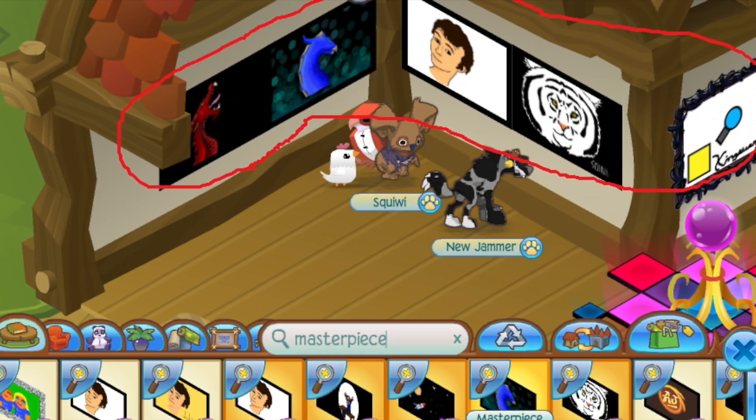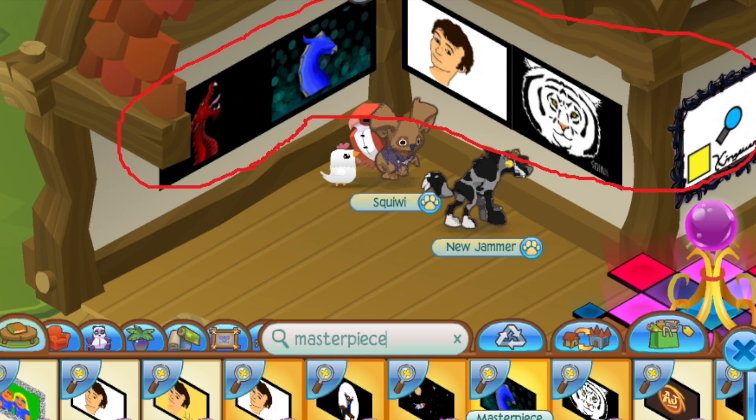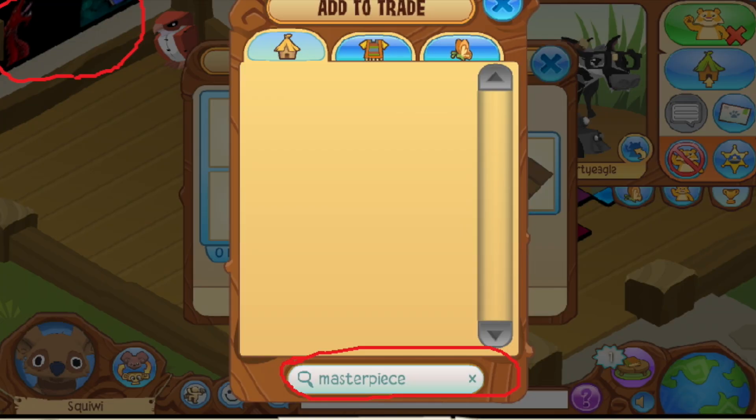Next up: this masterpiece is in this person's den, yet when they search 'masterpiece' in the items within their den, there's no masterpiece showing up — even though they have masterpieces in their own den. And if you think they might just be searching from someone else's den, they have the 'edit den' tab open, which you can't open unless you own the den. So how are there masterpieces in the den that the person supposedly doesn't own?